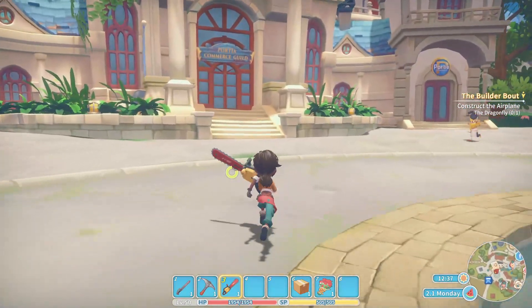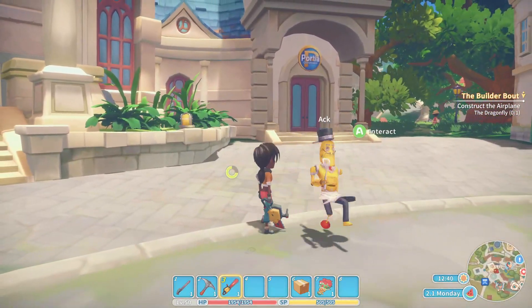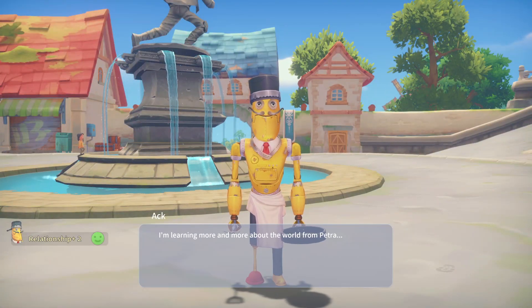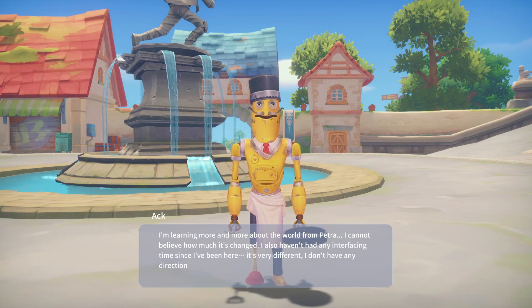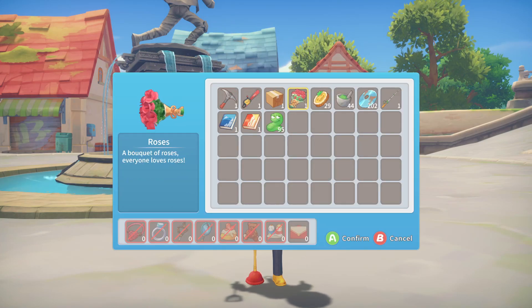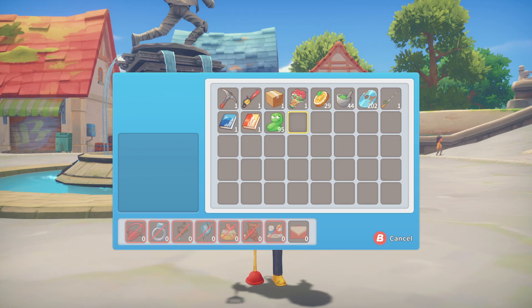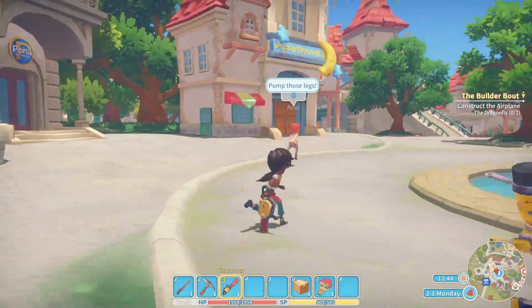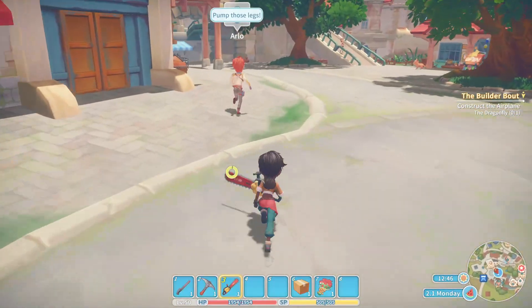Over to the commerce guild — we'll say hello to Ak. I'm learning more and more about the world from Petra. I cannot believe how much has changed. I also haven't had any interfacing time since I've been here — it's very different, I don't have any direction. Oh, poor Ak. Well, you're a cook now, so I hope you enjoy that. I only have one rose left — sorry, Ak.